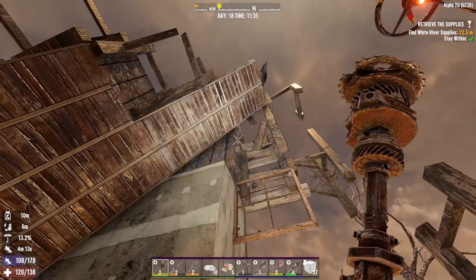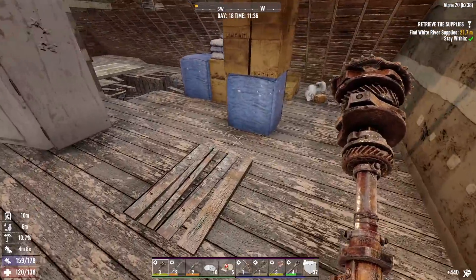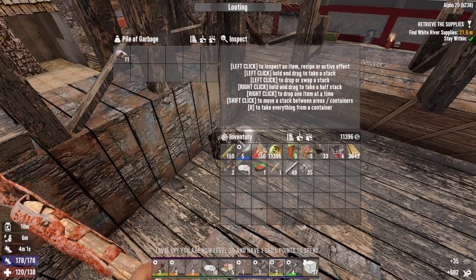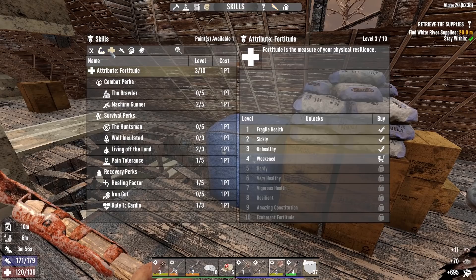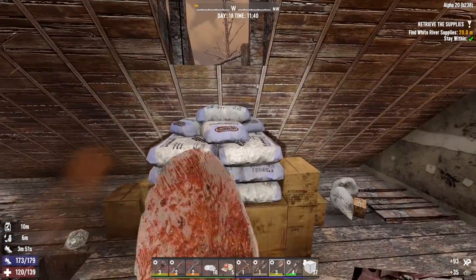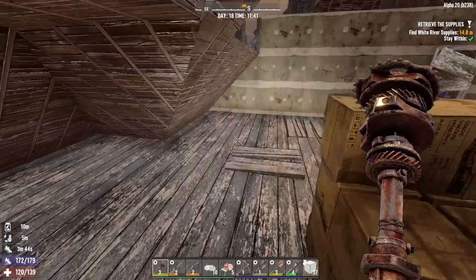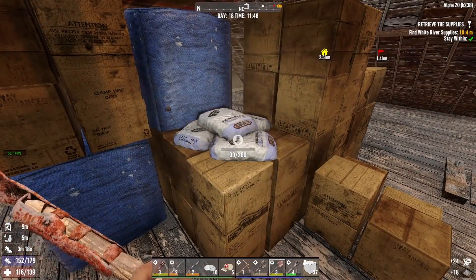There you are — come on down here buddy. Let's go ahead and grab this. Take that, grab this. I'm putting my next point into pain tolerance. Now I feel better in the wasteland, although these are only tier one quests so I'm not fighting the kind of enemies I'll face later. That's too much cobble — I don't really need that much. I will take concrete though, definitely want some concrete.